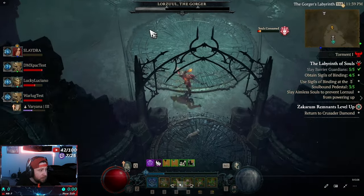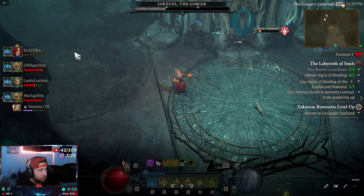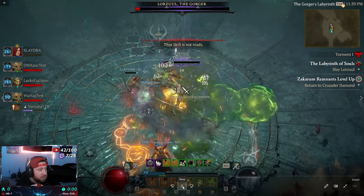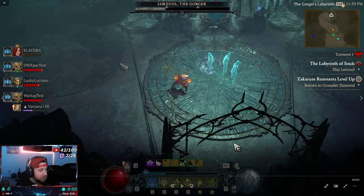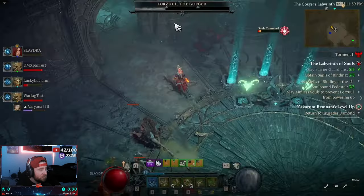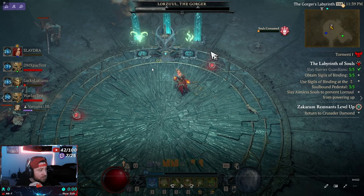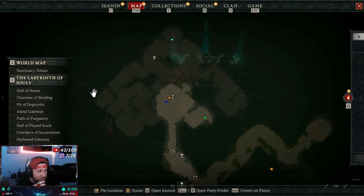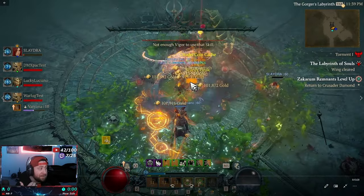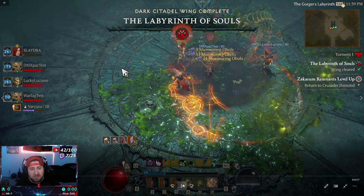Once you have the sigils, the unknown portal brings you back to the main room. Opening the two beams brings you into the next room where the ritual is activated. The boss roams around while you're still collecting sigils — once you have all four, go through the teleporter to the boss fight room. Inside, activate the rituals in the tower and place the binding sigils to drop the boss's shield. Deal damage, defeat Lorzul, and the right wing is completely done — it went much faster than the left wing.